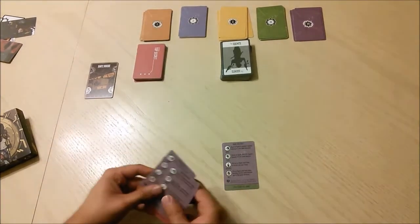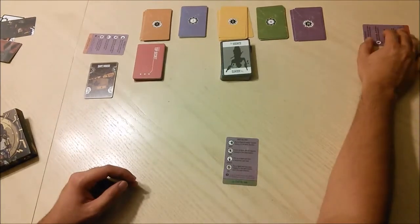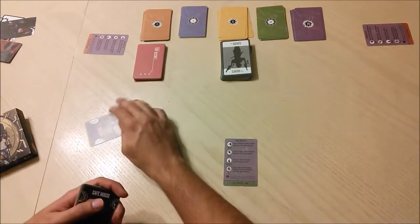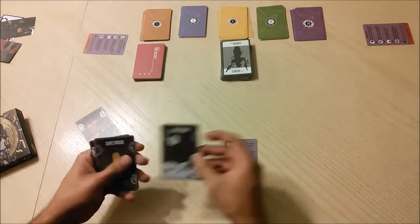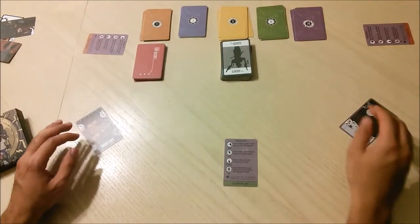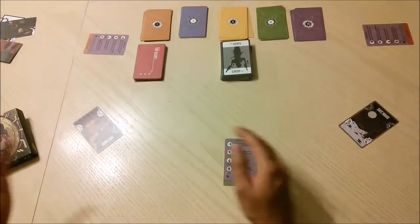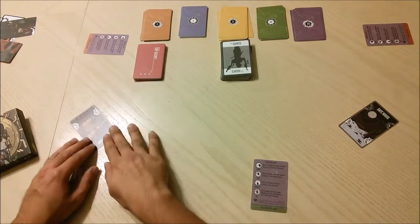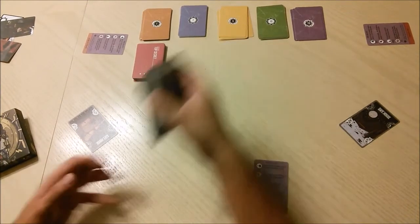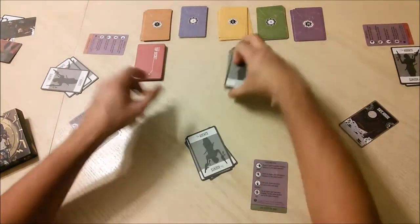I'll be pretending to play a four-player game — starting player, second player, third player outside the camera view, and fourth player. Safe houses need to be distributed; these represent factions and are placed between each player. The white arrow points clockwise so that each player has one black and one white facing them. Each player also gets three agents and one mission.